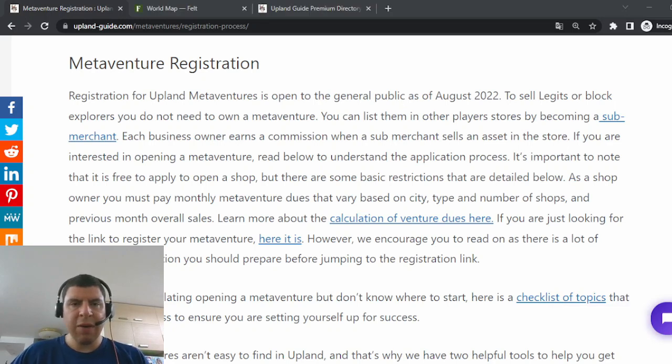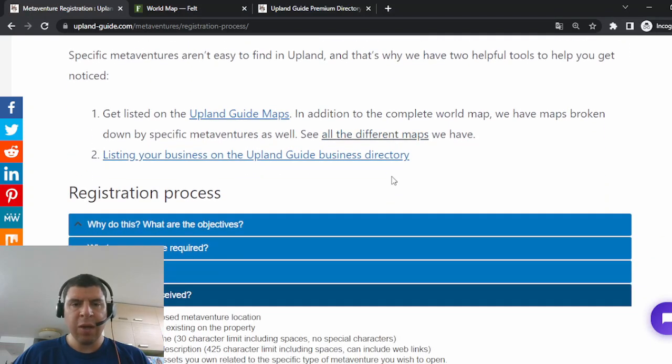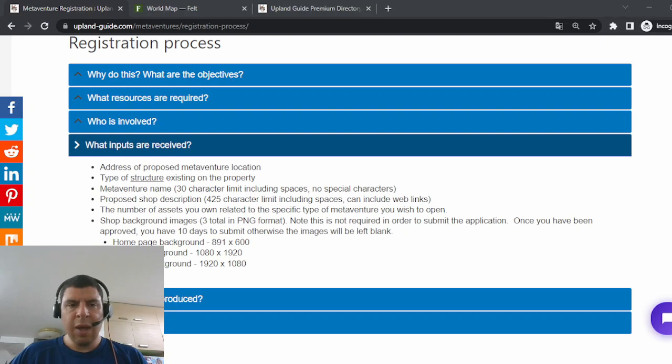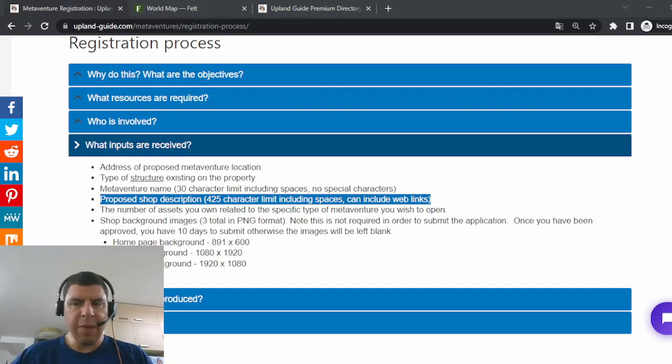The link to this webpage can be found in the description below, and all of the information that you need prior to actually filling out the form to register for a Metaventure is detailed here. I highly encourage you to go and read through this drop-down menu in detail so that you have all the information required. Something like having a proposed shop description is something you can prepare before you actually register. It's also important to read the details because in the future there might be additional restrictions or changes, so it's always good to check the Upland Guide website for the most up-to-date information.